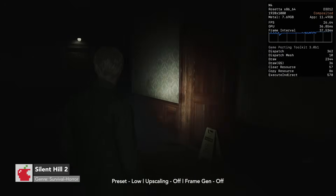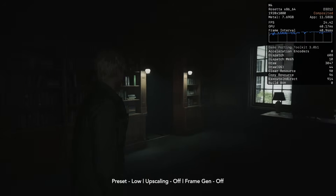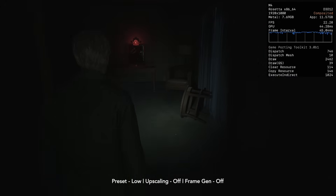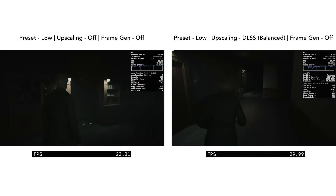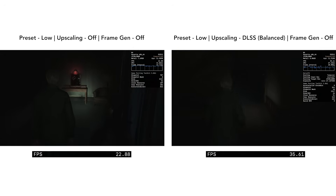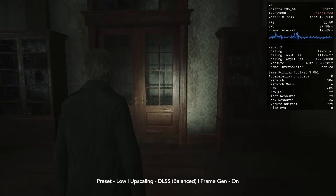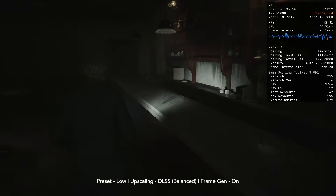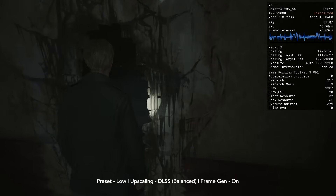Moving on, we have probably one of the most challenging games on this list, which is Silent Hill 2. At about a low preset and 1080p, the game is hitting below 30 FPS. We can try DLSS Balanced, which uses a scaling input resolution of 1114 by 627 with this title, and we are hitting about 30 FPS, but it can still sometimes go below this target. With Frame Gen on, it is unfortunately unable to hit 60 plus FPS always. In this circumstance, I would suggest probably not using Frame Gen on this title on the M4 Mac Mini, and capping the frame rate at 30, which should allow you to play the game at higher video settings.